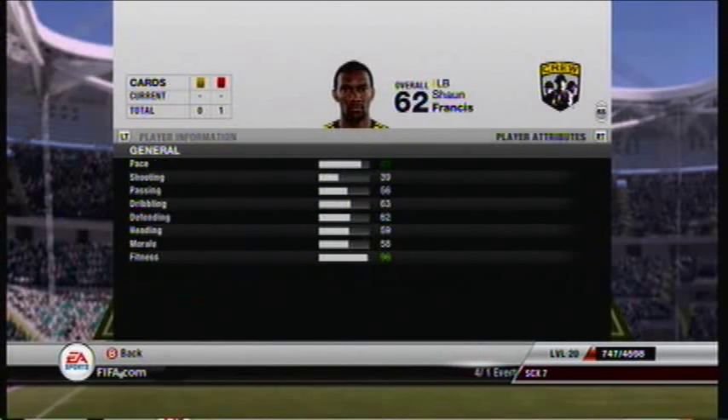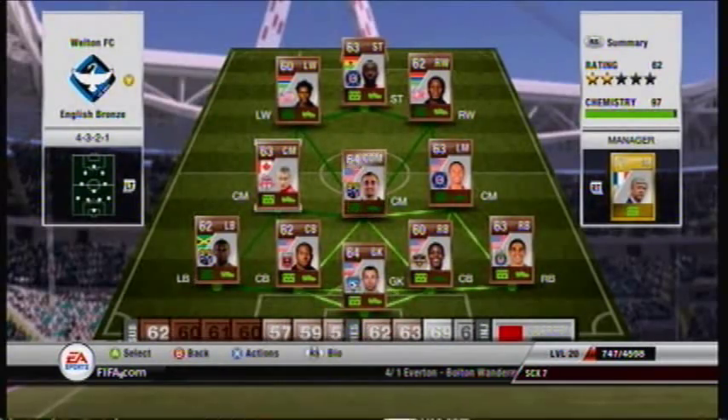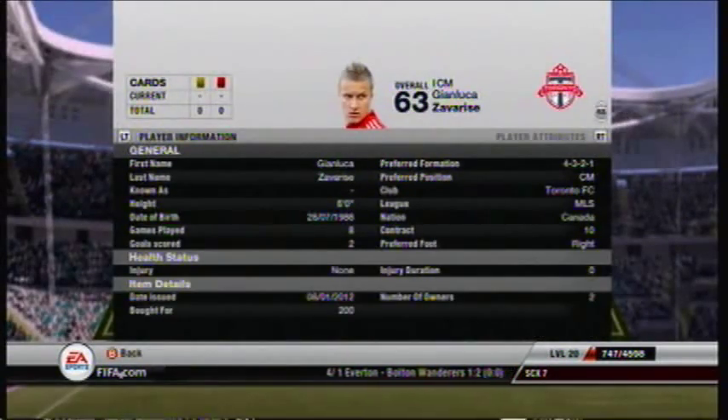At left back we have Sean Francis. He has 83 pace, runs up the pitch a lot, and he's a very good player.